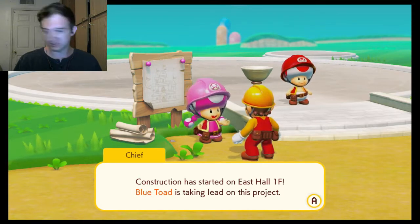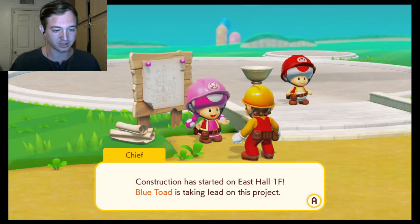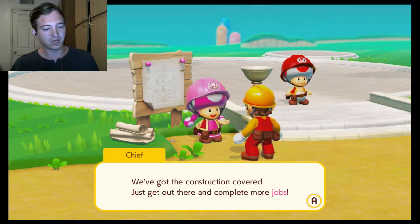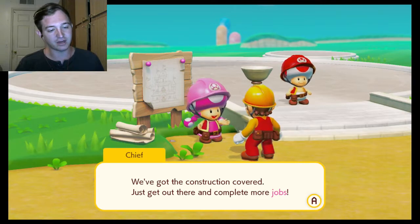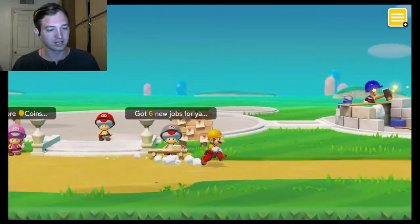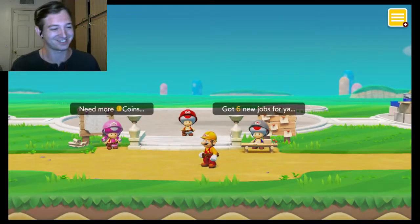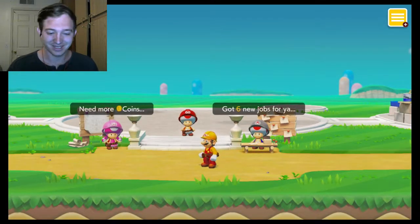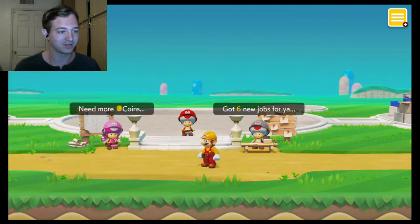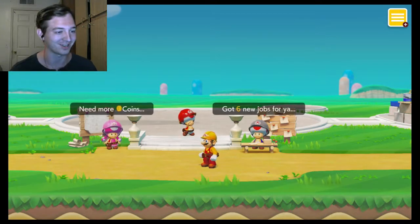Congratulations, construction has started on the east hall first floor. Blue Toad is taking lead on this project — we've got the construction covered, just get out there and complete more jobs. Okay, so that's probably what you said — you've got six jobs for me. We're going to save those six jobs for next time. Thank you guys so much for watching this video! I highly recommend it if you like Mario Maker — I'm having a blast with this so far.